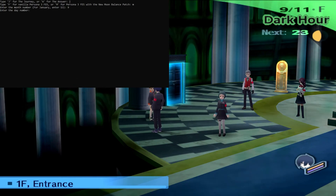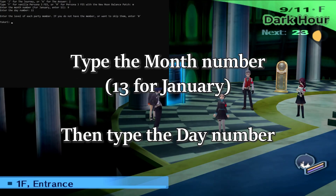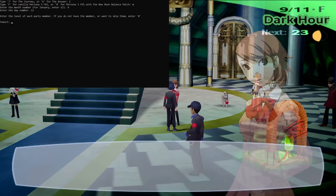Next, it will ask you for the month, day, and day number. If the month is January, type 13 instead of 1; otherwise type in the numbers in the top right corner. The Answer does not ask for a date.